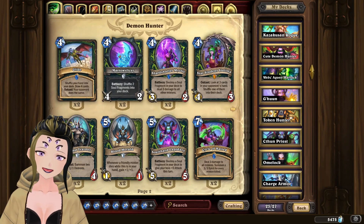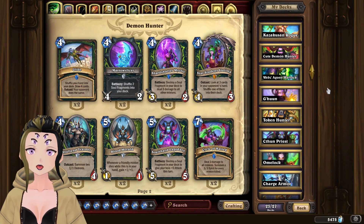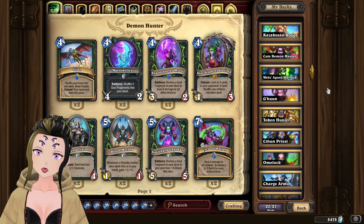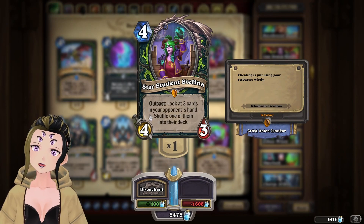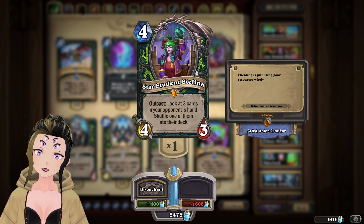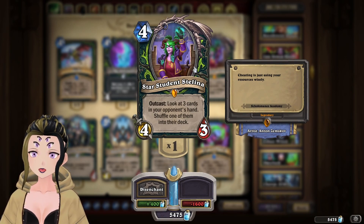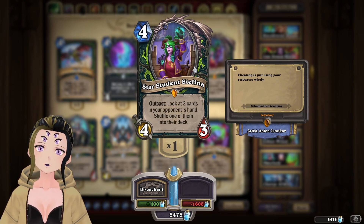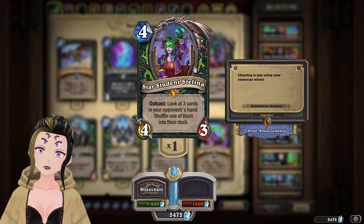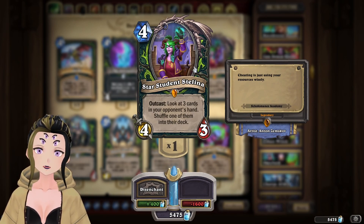Hey, it's Webs here with the second part of cards that are rotating out soon that didn't get any support — cards it's a shame didn't. This time covering Scholomance as the set in question. Starting with Star Student Stelina: this is one of those cards that would have been really annoying to play against if it was competitive, but because it is a legendary it's hard to build a deck around. Glide supports this card directly — you could mill your opponent by shuffling their hand back into their deck — but between those two cards I had hoped for a non-aggro Demon Hunter deck, since the only Demon Hunter deck people played at the time was hyper aggro, which was always really annoying to play against.